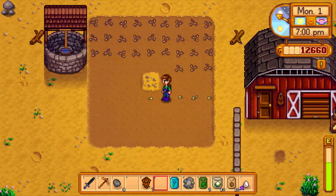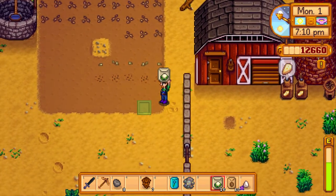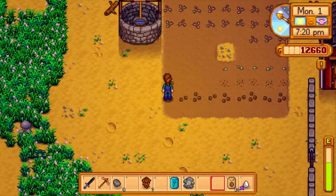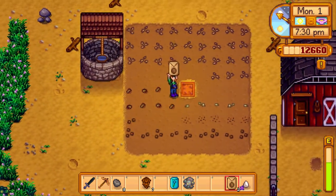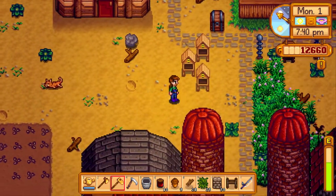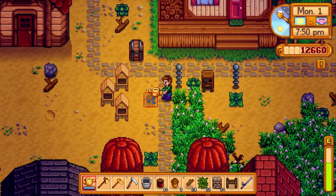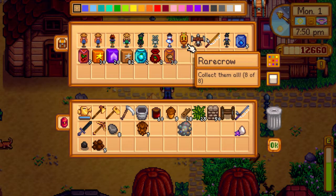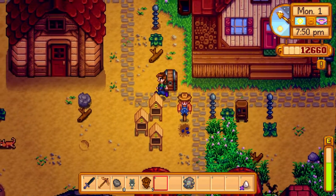And then we go boop, boop, boop, boop, boop. We'll do these ones right there. Four, five, six, seven, eight, nine, ten. And then potatoes will be like in here. And we have our jazz to go plant. I should plant that over here so that we can get the stuff from the bees. Perfect. And we'll take this one because I like the trash panda.